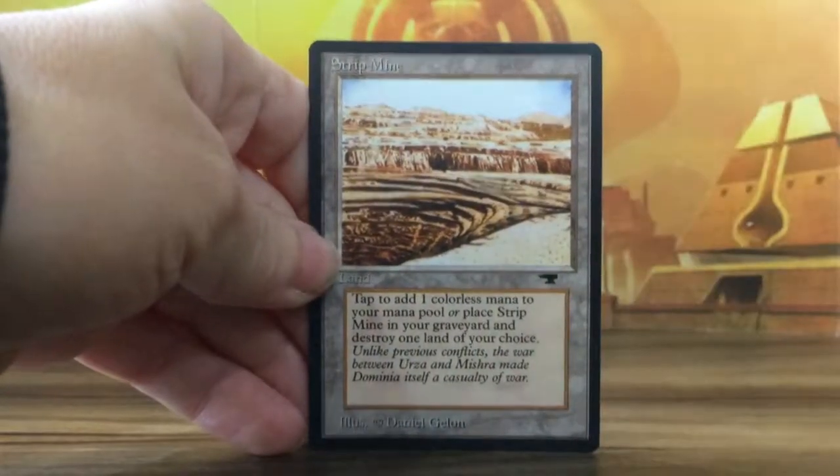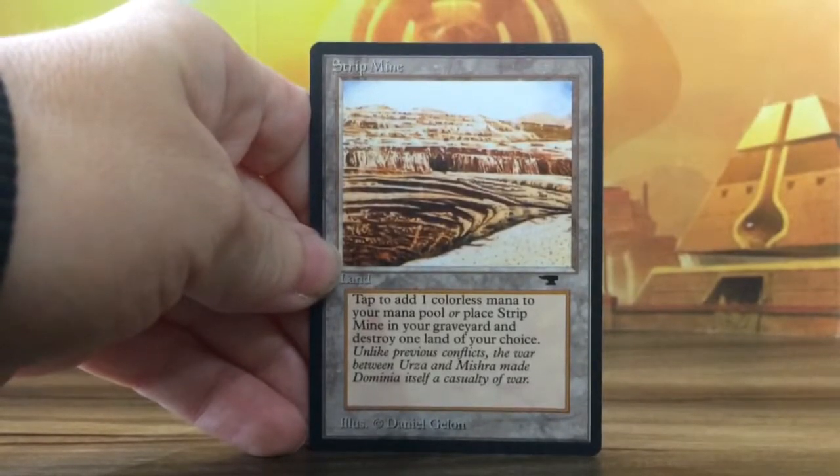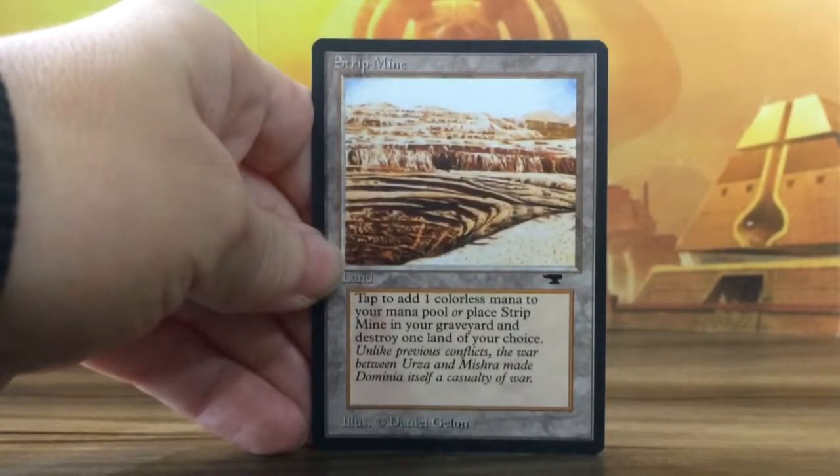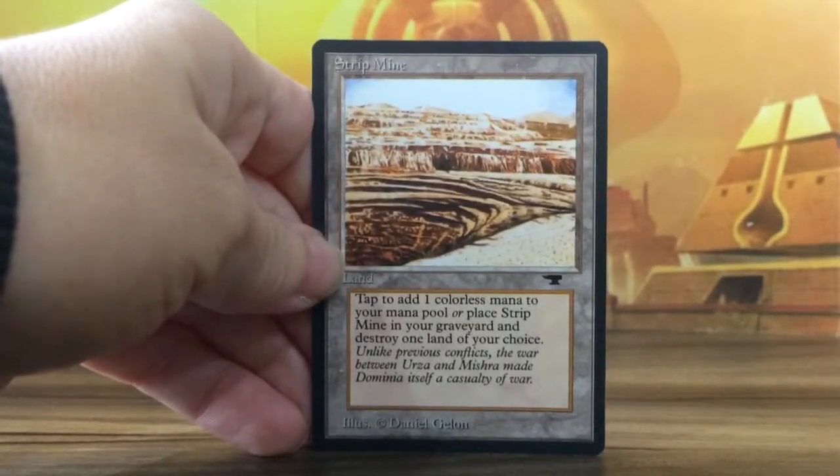And a Strip Mine — the land. Tap to add one colorless mana to your mana pool. Or place Strip Mine in your graveyard and destroy one land of your choice.